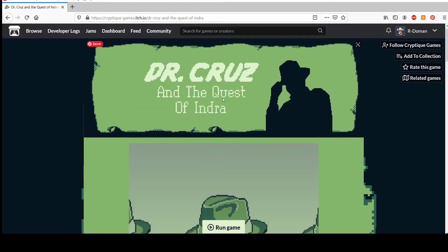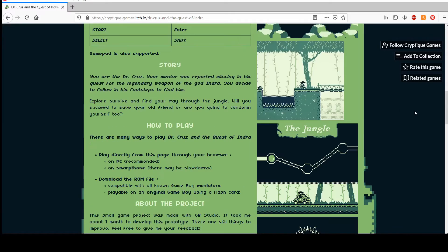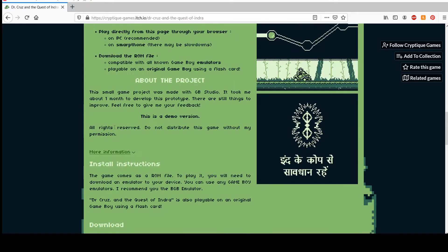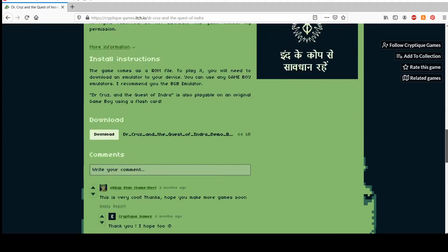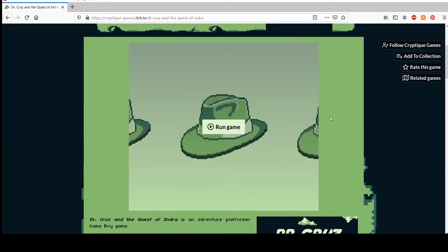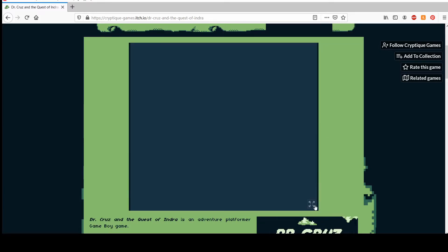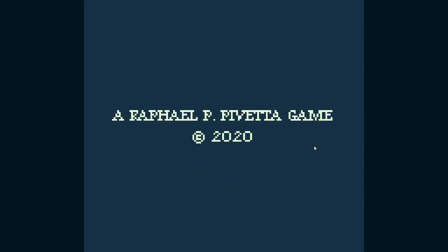I haven't ever played this before. It's called Dr. Cruise and the Quest of Indra. It's made in GB Studio, I think. It just looks like a good game. It says it's a demo, so it should be a nice short experience. I guess we'll just get right in. There is music, but I've muted it because it interferes with my voice too much, unfortunately. I'll just try and tell you what's going on if anything is necessary.